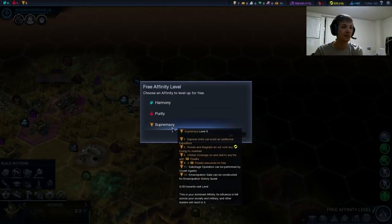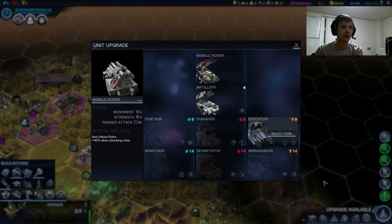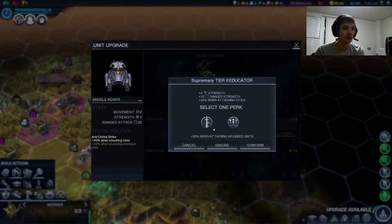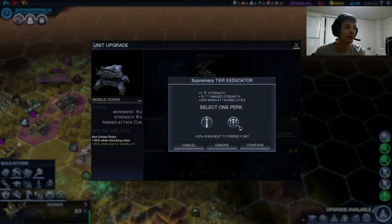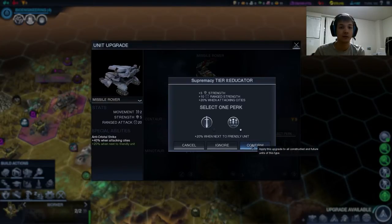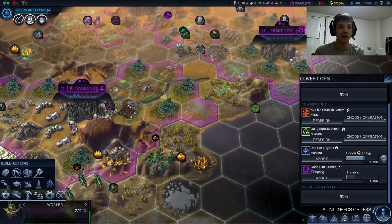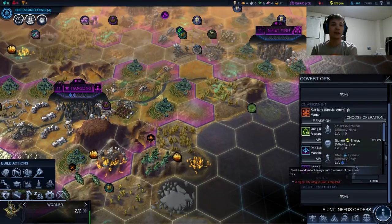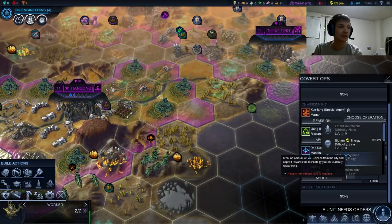Let's pick up our free supremacy level. Just like that, I believe we unlocked the saber. An army of sabers would be so cool. We get our educator upgrade — we can either get plus 30% when attacking wounded units or plus 20% when an extra friendly unit is adjacent. This is the better one to go for if you plan on hitting cities. We have a recruit — let's send him to Tiangong to counter those spies. Let's steal some more science; I honestly think it's just more consistently good. We still can't manage that quest to get the extra spy — we'd have to steal science from a gun. Let's just keep on stealing energy to pay for our army that will eventually accrue.